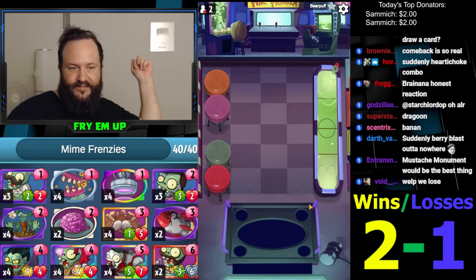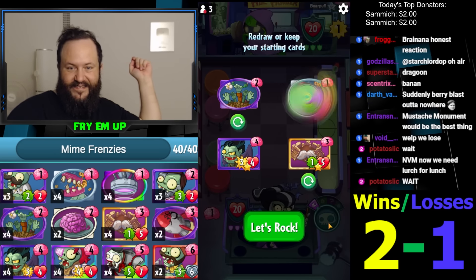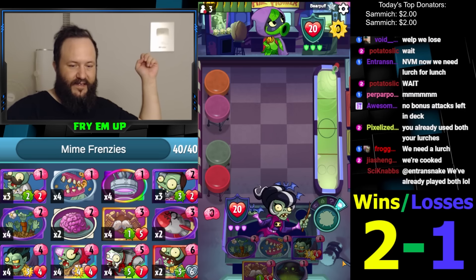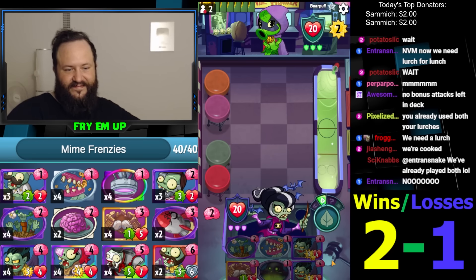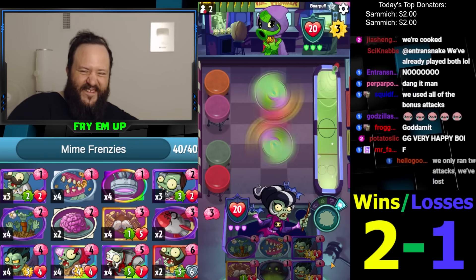Here's a Green Shadow. Perfect starting hands — come on. Not Pepper M.D. — Admiral Navy Bean. You guys know what I'm talking about? You guys have no idea what I'm talking about. If we top-decked Lurch for Lunch that would have been mad — we'd be going crazy in here.